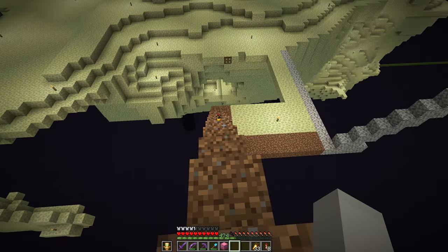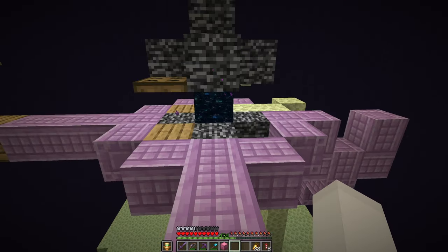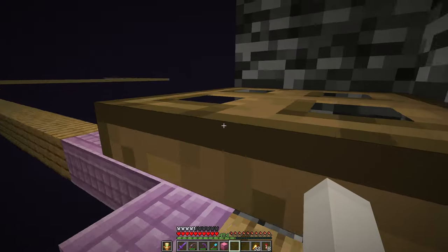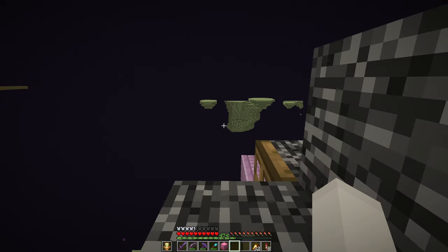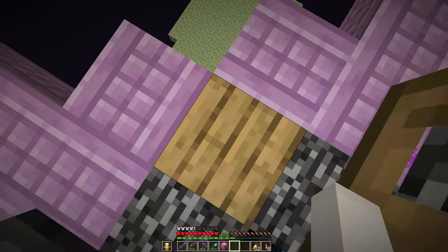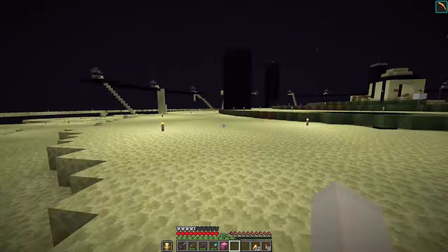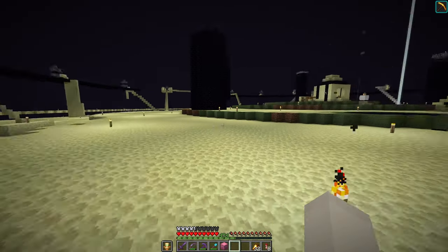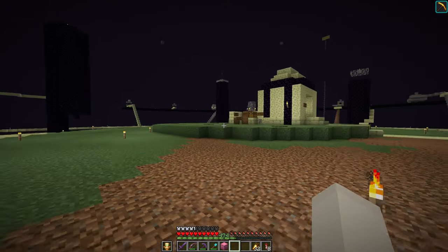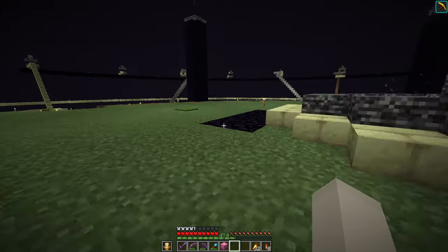Oh, this one's all blocked off. Interesting. I'm gonna go through the one with more scaffolding. Not okay - I don't like this one. This one does not have good vibes. We're going back - you gotta have good vibes. Picking a portal is the hardest part of this whole thing. I think I'm gonna go out kind of the northeast way because there's something kind of cool there.